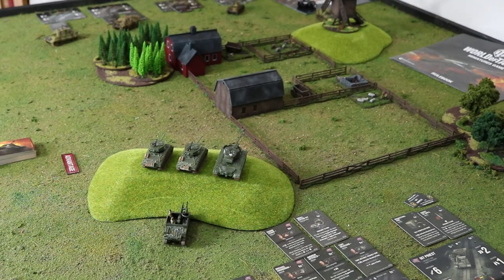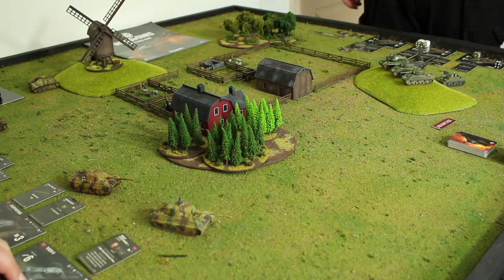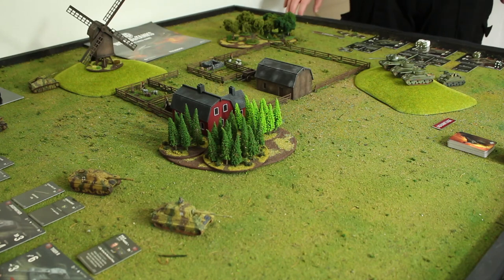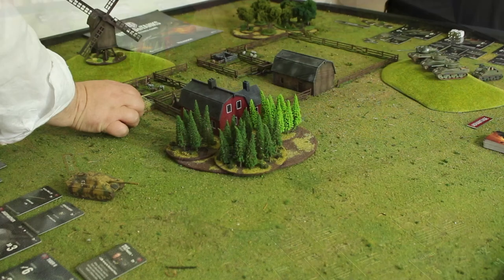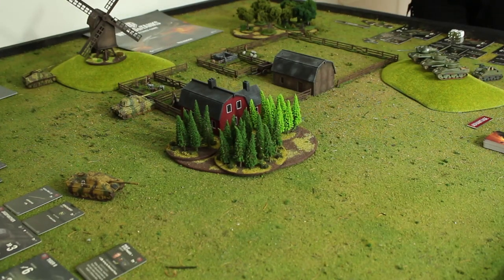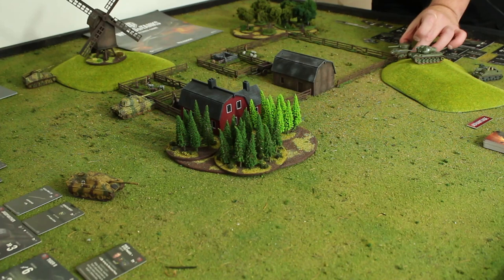We're playing scenario six, Tank Ace, by the way — always the one we play. Next lowest initiative is four. My King Tiger goes down — it can crush the goats in the farm! My two Jumbo Shermans are fours as well, so one parks there.